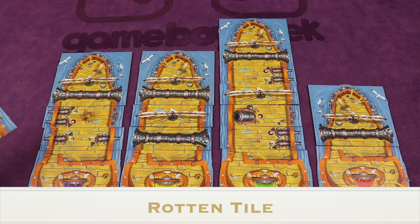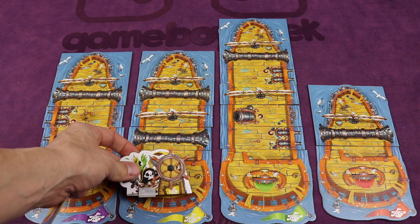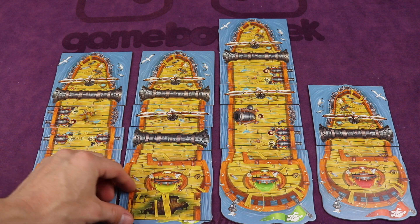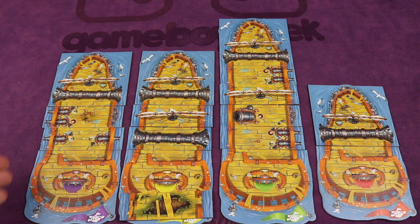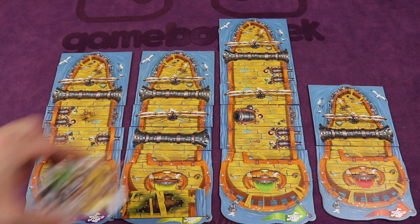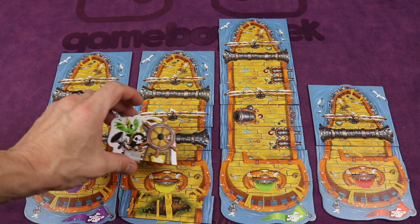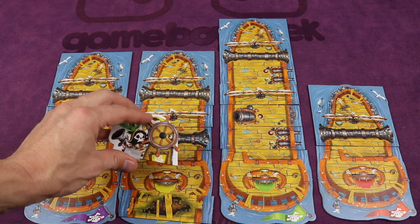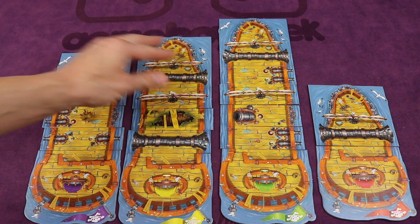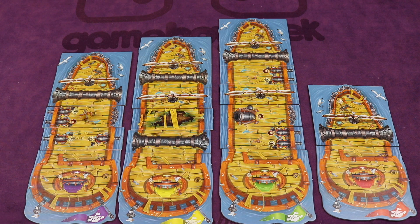There's one more special tile: the rotten tile. When you select it and place it below your ship, after everyone has simultaneously revealed their tiles and positions, the rotten tile player can place it anywhere on their ship regardless of what number they selected on the helm. If more than one player played a rotten tile, those players then secretly select a helm position as normal. The rotten tile does nothing on its own, but it's useful for absorbing hits instead of your better tiles.